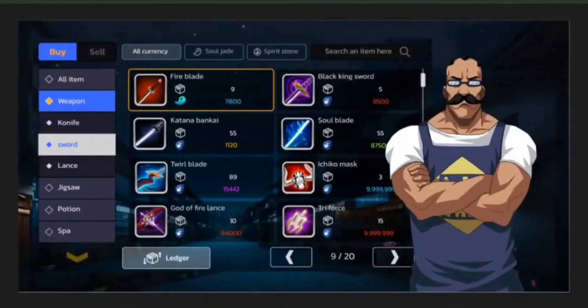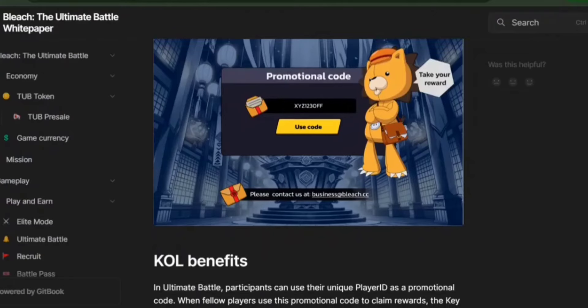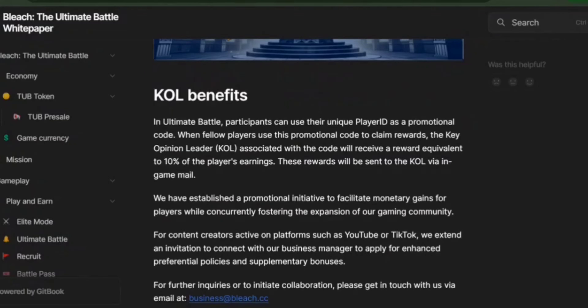Bleach has a market feature that lets you trade valuable items you get from elite mode or recruit. Items from dungeons are called unbound items and can be sold in the market, but items from other dungeons are bound items and cannot be sold. Each item only stays on the market list for 72 hours before being automatically removed. You can also use your unique player ID as a promo code — when other players use your code, you get a reward that's 10% of what they earn, delivered through in-game mail. Content creators on YouTube or TikTok can also connect with the business manager to apply for special policies and extra bonuses.